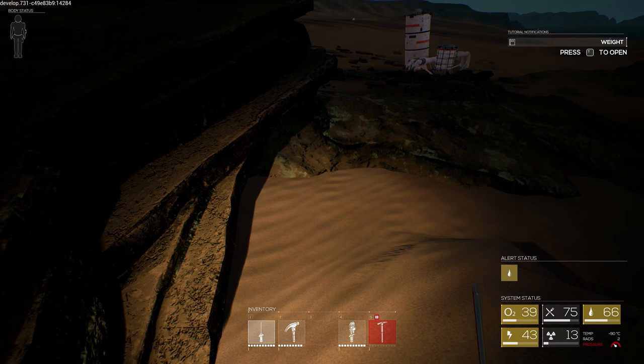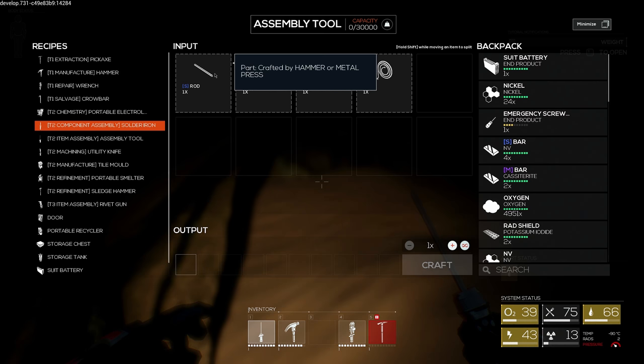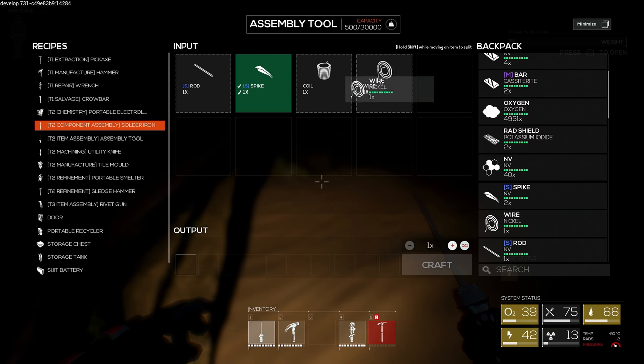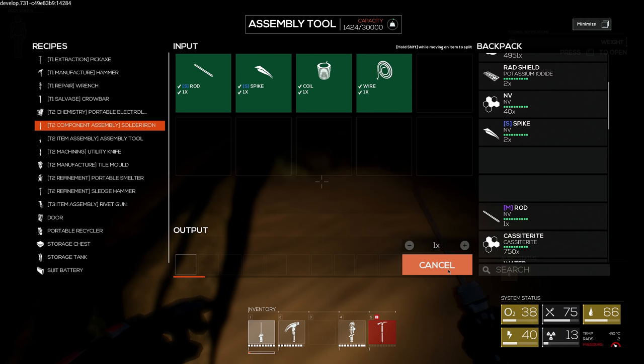Now back to the assembly tool - make this soldering iron. One spike is fine - wire, coil, and the small rod. Soldering iron, woo! And then medium box - I need three medium sheets to make this.